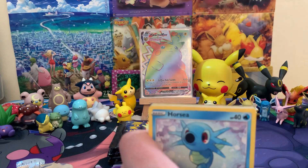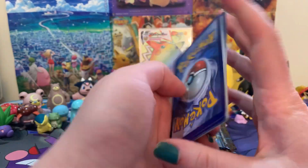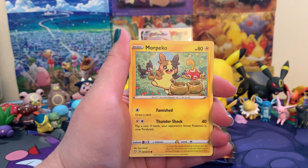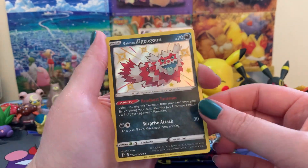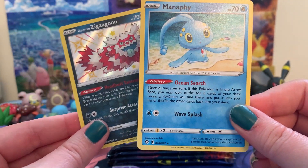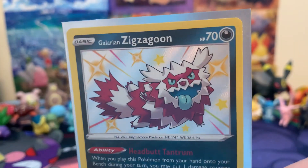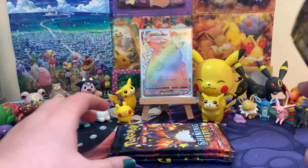I'm so happy to be opening Shining Fates, I absolutely love this set. Dark energy, Elder Goss, Star Tactics, Rusted Shield, Horsea, Joltdle, Morpeko, Yanma, Grookey. Baby shiny number two — we got Galarian Zigzagoon! I've pulled this one before, so this will be one for trade. And we got Manaphy non-holo. Oh baby shinies, I just love them so much. This one looks so crazy with those colours — I love his little blue tongue!